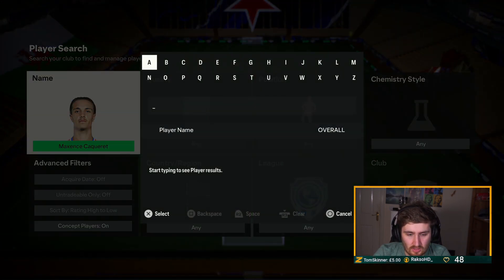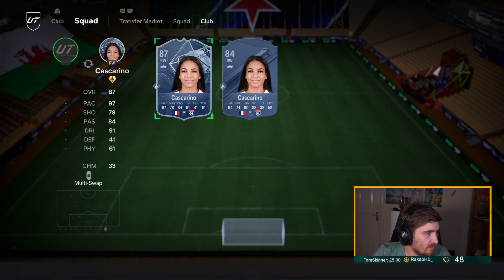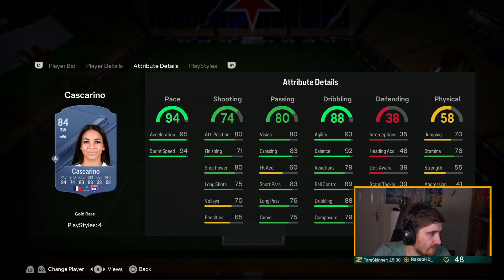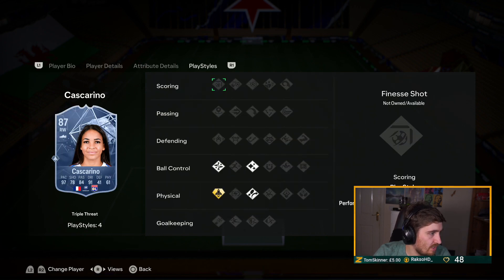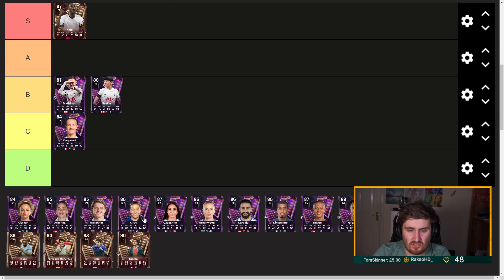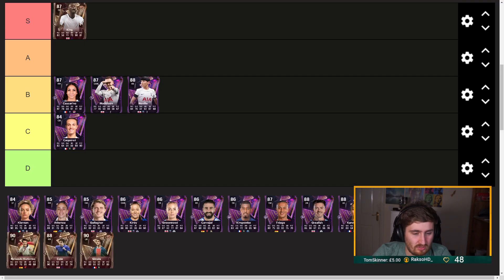Lyon's female player is Cascarina — she's a pretty good card. They've given her a playstyle plus, and it's basically plus four to most stats. They definitely should have given her another playstyle. She's insanely fast with good playstyles as it is, so I'm going to have her B tier. But she can't finish — stupidly weak, freestyle weak foot. She's an okay card but nothing special.